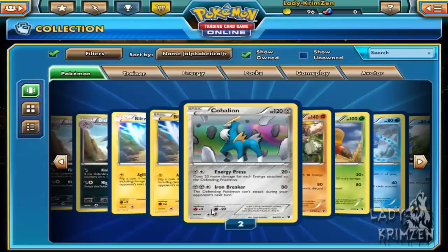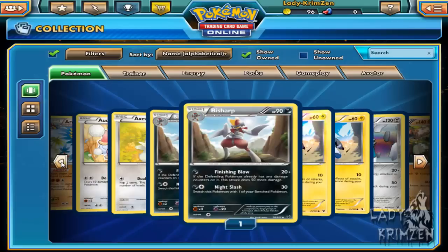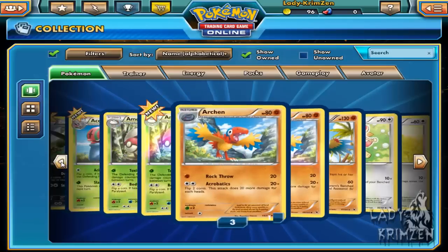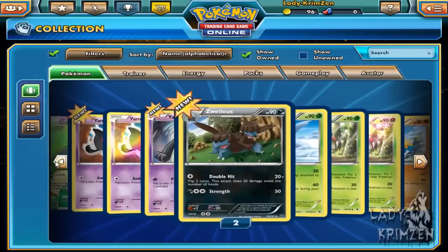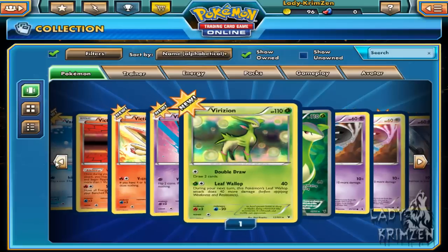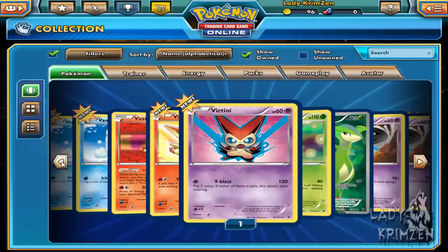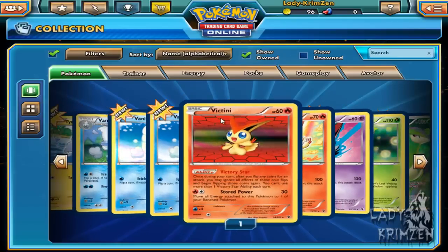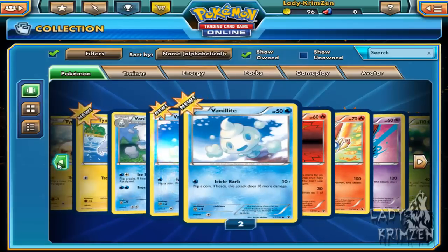Let's head back and filter through the Noble Victories pulls. We've got two holo Cobalions. There's a reverse holo Bisharp, reverse holo Archen, Amoongus, reverse holo Excadrill, Azulius, Yamask alternative art, reverse holo Yamask, full art Virizion — which we've already seen — and holo Virizion, same moves as the full art but a lot cooler and rarer. There's the alternative art Victini — Psychic type, not Fire type — and a holo Victini as well, so three Victinis total.